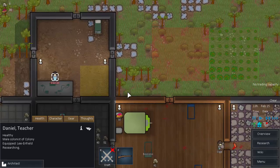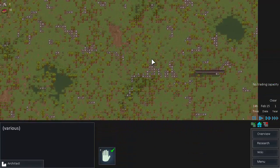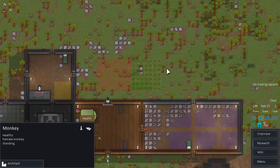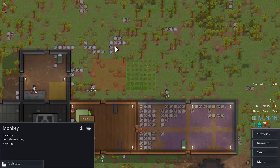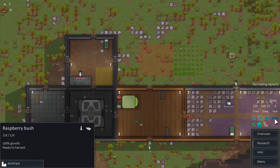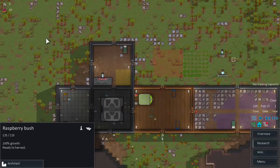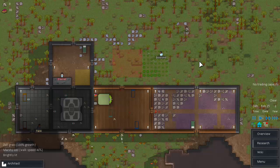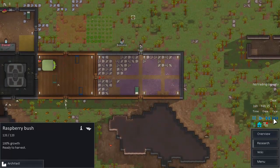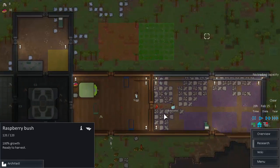Our main problem in the last video was food without a doubt, because I did a very bad job of managing how many packaged survival meals were still on the map — mixed with my fault of not recognizing we're not on the same map as before. The abundance of berry bushes is going to be a lot less. The last map was covered with berry bushes, but this one isn't, and the desert map probably is even more limited.